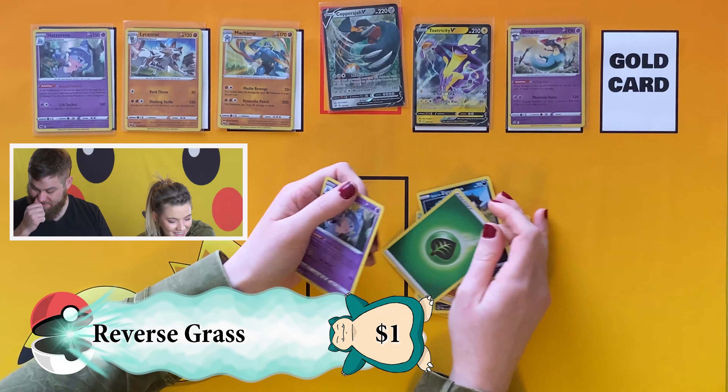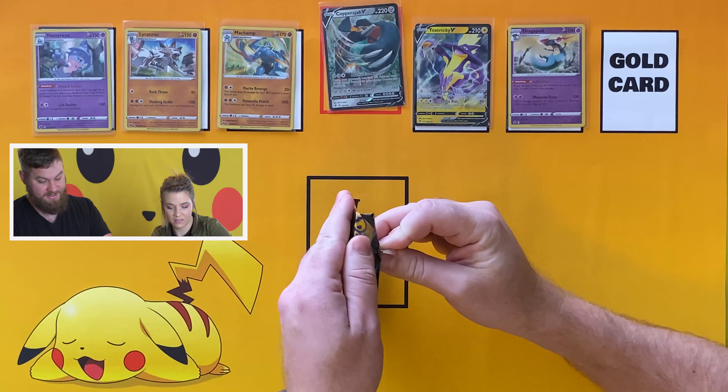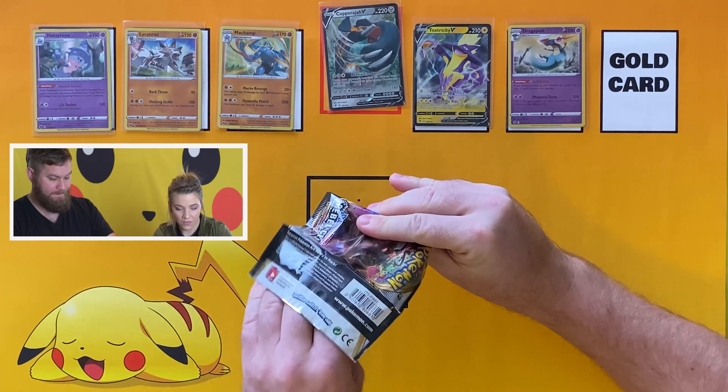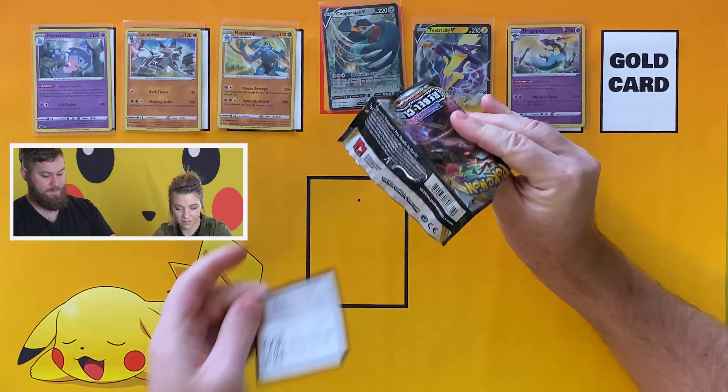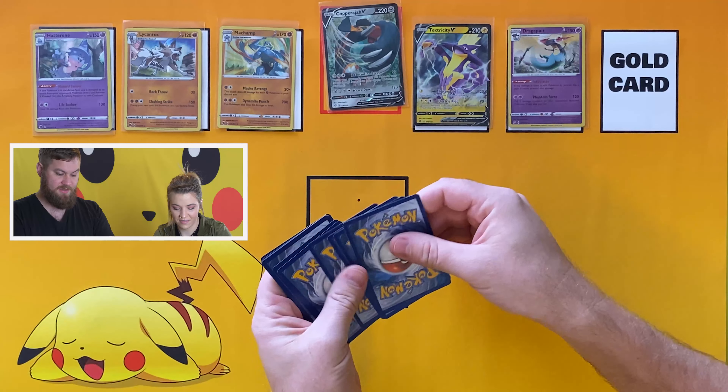That does make them slightly better. This is the last pack of Rebel Clash for tonight, and Megan has one more pack of Champion's Path. So far I'm not winning.